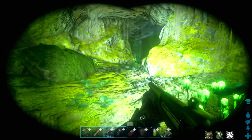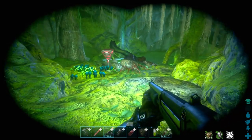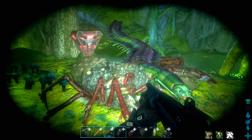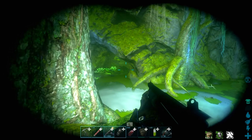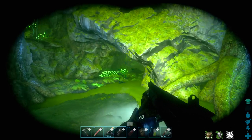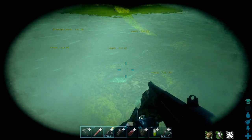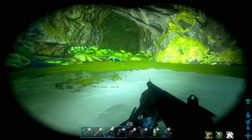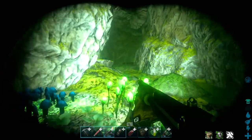Now we're leading towards water again — another river. This time go over it towards the left side, following the only pathway that crosses it. Be careful — if you do go in the water, there are leeches. I recommend you don't get attached by one because they'll stick on your screen and be really annoying. If you do get a leech on you, stand in fire because they burn off.